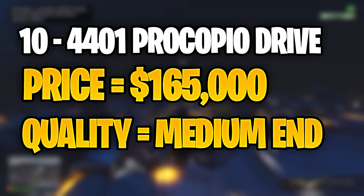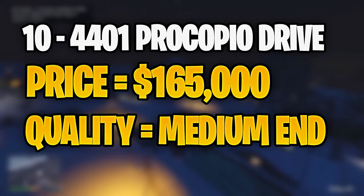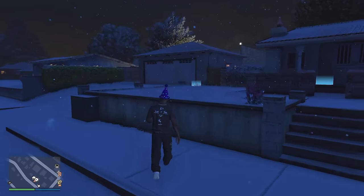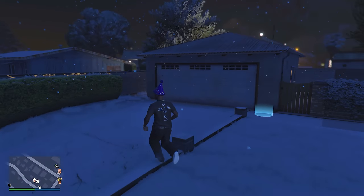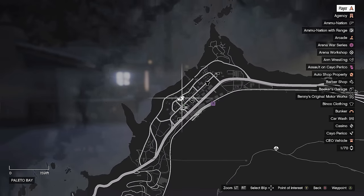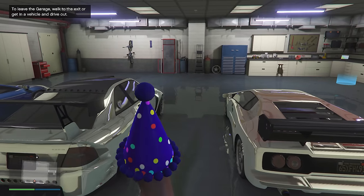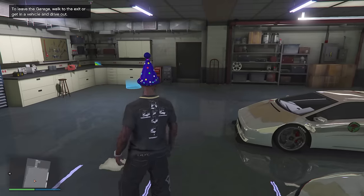For the 10th spot, we have the 4401 Procopio Drive. The price of this apartment will be $165,000, and the quality of it is medium-end. This will be the only medium-end apartment in this whole list, and honestly, I think it is probably the best medium-end apartment. Just looking at this apartment from the outside, it honestly looks like a whole house. The reason I really like this apartment is because it is just on the other side of the map, which means it can be quite useful for setting your spawn location over here. I would always recommend having at least one apartment on the other side of the map, or at least in Sandy Shores. This apartment will also come with an additional six-car garage, which is not too bad for the price of just $165,000.